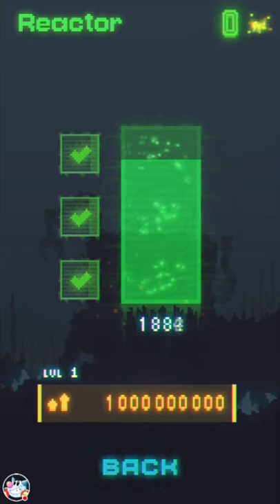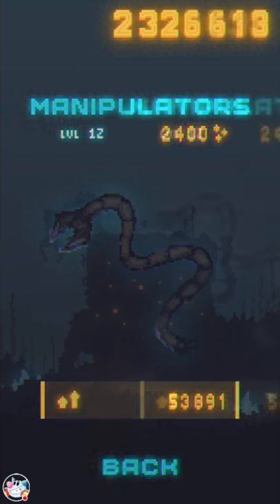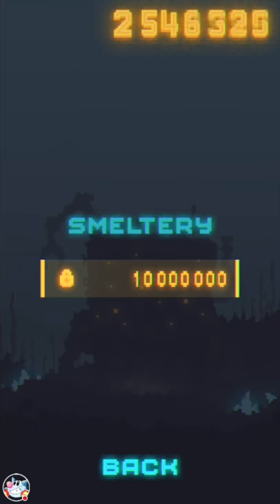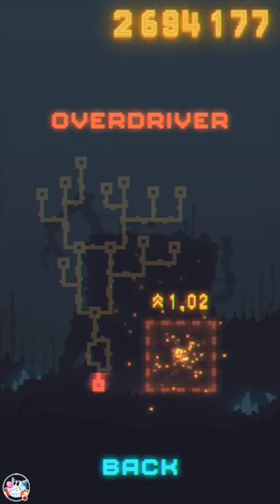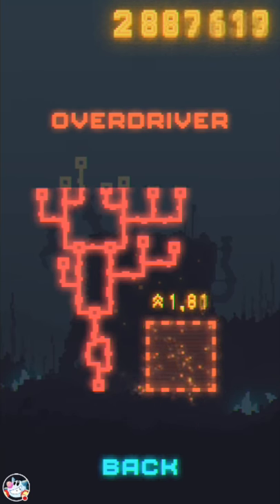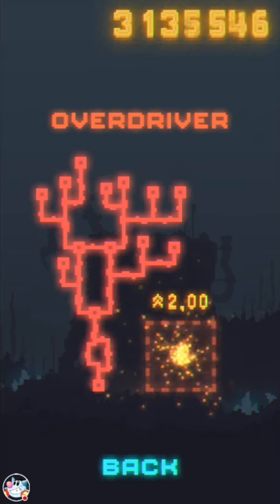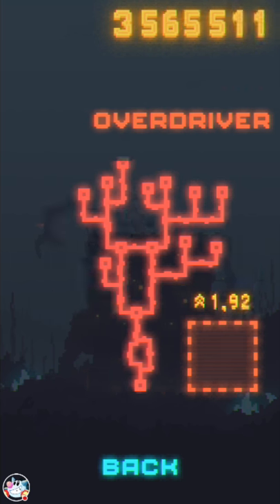It'll take a little bit for that to fill. As you can see we've got some different options now - we've got manipulators, some servos. You also unlock this overdriver, which is a more active tapping mechanic. The overdriver gives you up to double your production, but as soon as you stop tapping it starts draining. What you can do is overcharge it past 200 with enough taps and it'll stay for a little bit, but it won't last forever - it'll drain eventually.